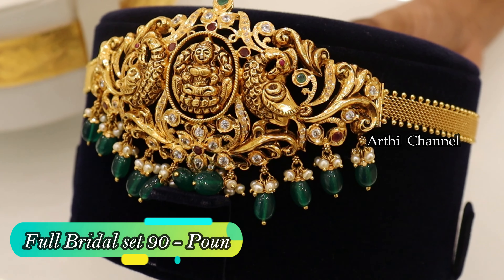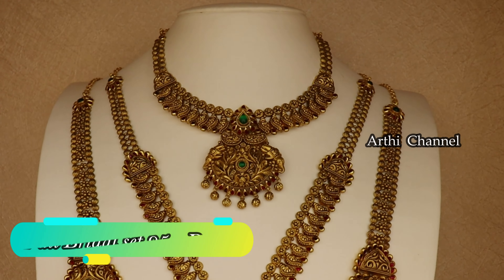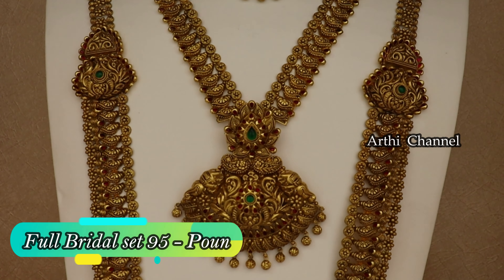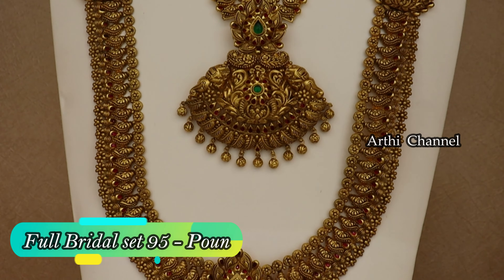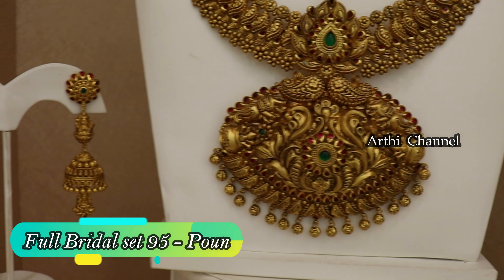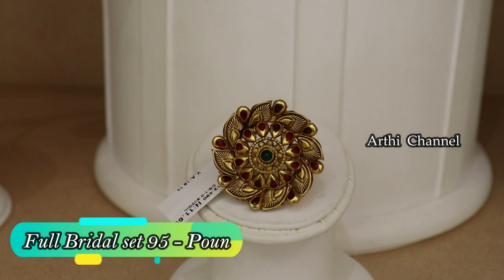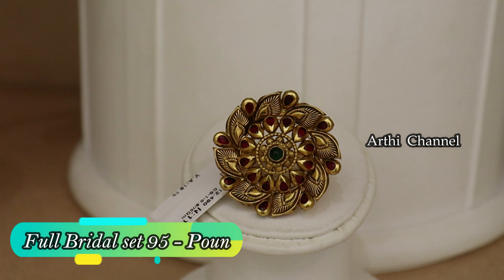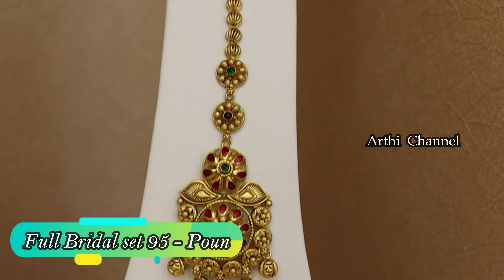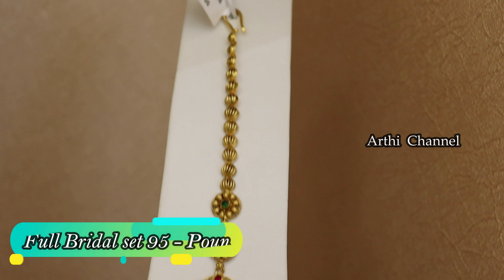We have arranged a set of designs for this bridal decorations. We have a neck piece with necklace, middle, and long. We have a complete wedding set with 95 saveran. We have a cute antique finishing with earrings. We have a ring with a power ring. We have a total weight on the spray. This is a perfect antique finish.